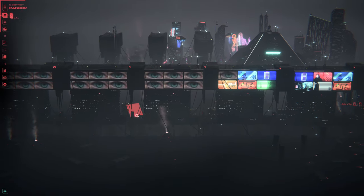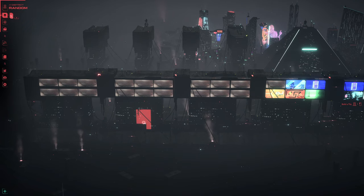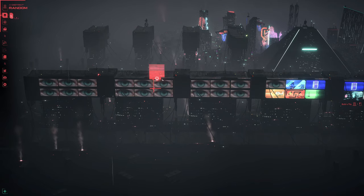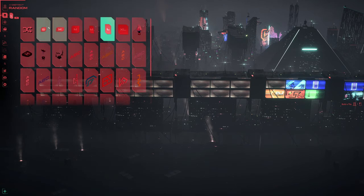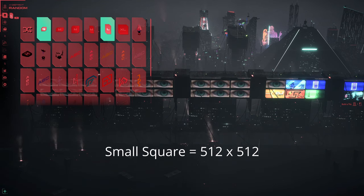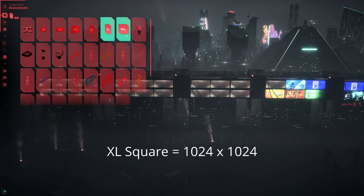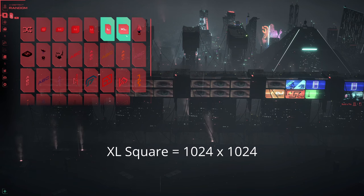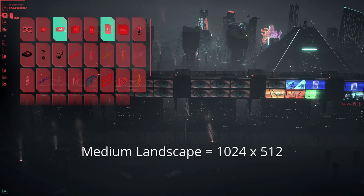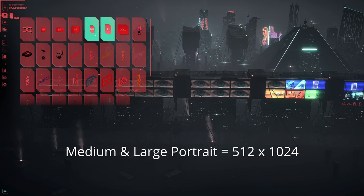When I was doing this testing — you see it's a little jittery — the dev jumped into Discord. It was awesome to hear from him and we found out that these are in multiples of 512. So what that means is it's 1024 this way by 512 this way. If you look at the different sizes here, I may be missing a size or two because I don't have everything unlocked. The small one is 512x512. The medium is 512x512. The extra large is 1024x1024. That makes the landscape 1024 by 512, and it makes the vertical — both medium and large — 512 wide by 1024 tall.